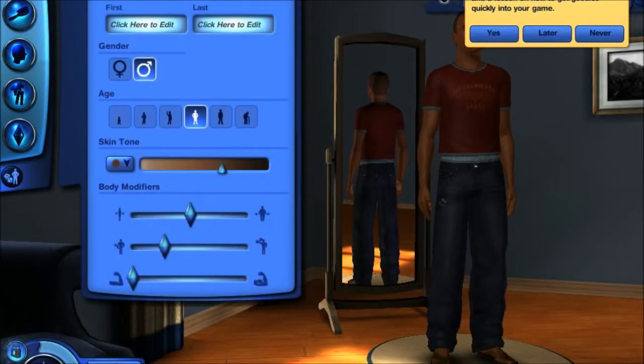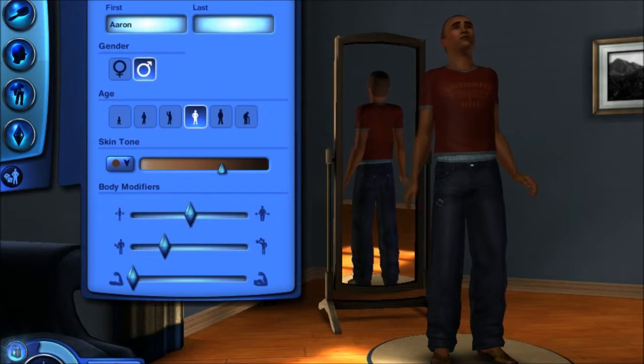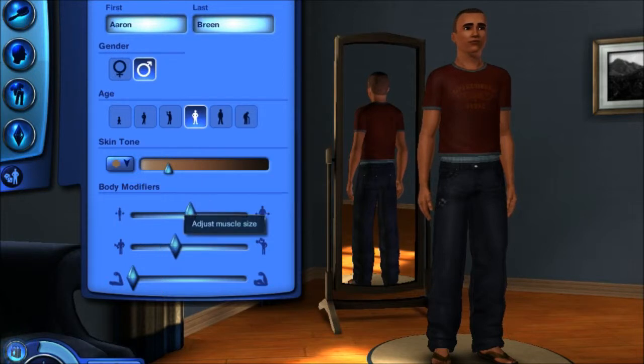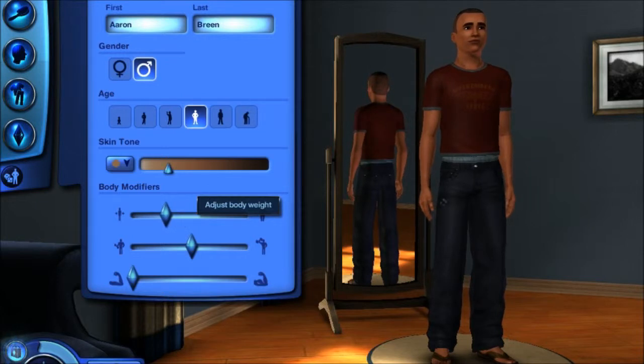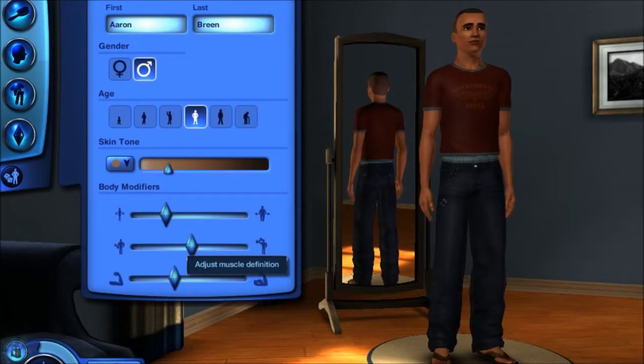House building was somewhat dumbed down, which I kind of think was a bad move on EA's part. Alright, let's get rid of these messages. First name: Aaron, since this character is going to be me. I kind of have to make him Caucasian. There we go — that looks alright.